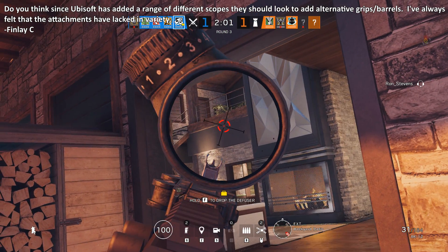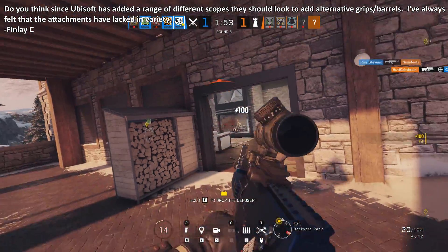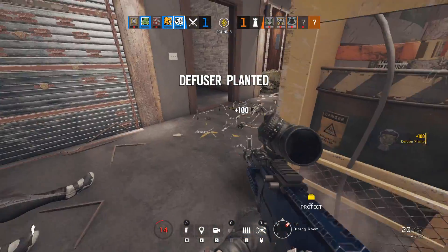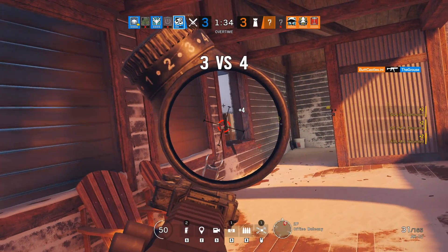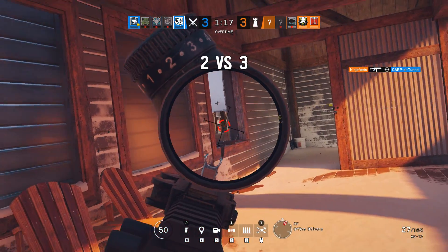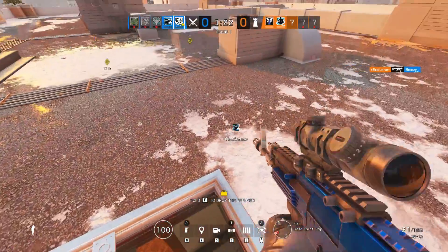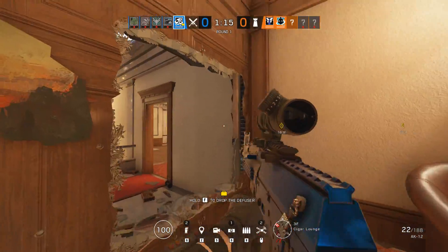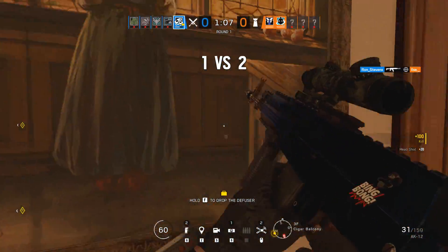The next question is: do you think since Ubisoft has added a range of different scopes, they should look to add alternate grips and barrels? I've always felt that the attachments have lacked in variety. Honestly, this could be something that we could see in the future. Ubisoft talked about a while ago that they wanted there to be more of a meaningful decision when you were choosing your attachments, and that's not really what happens. They could have been referring to the optics they just introduced — if that's the case, they were right. There are so many more to choose from, and it really comes down to personal preference or how you want to play. But for the barrels, grips, and stuff like that, you really just pick the attachment and then forget about it for the rest of the time you play Rainbow Six Siege.